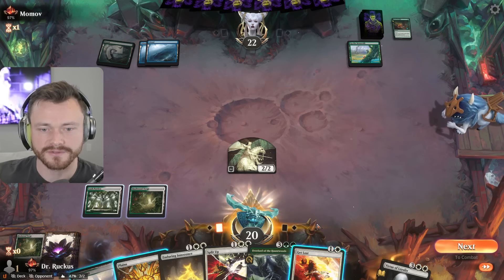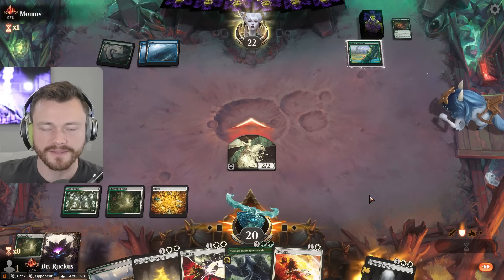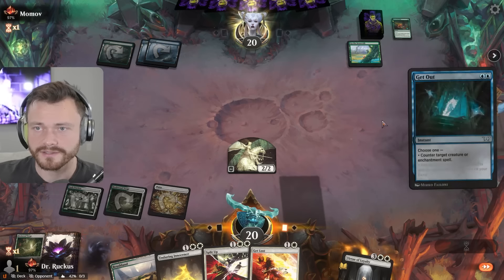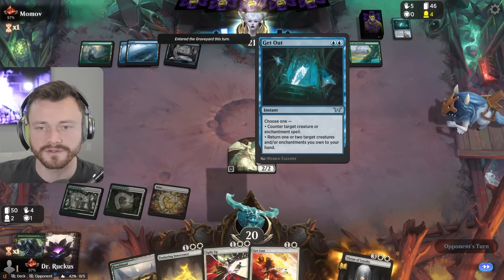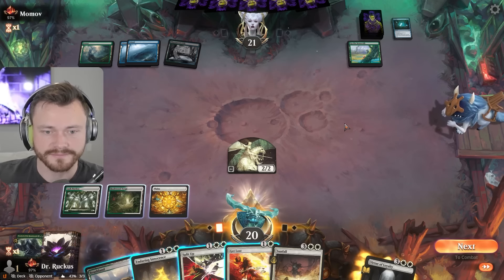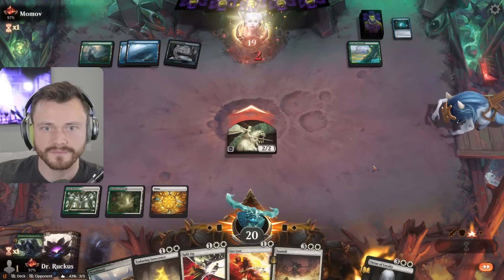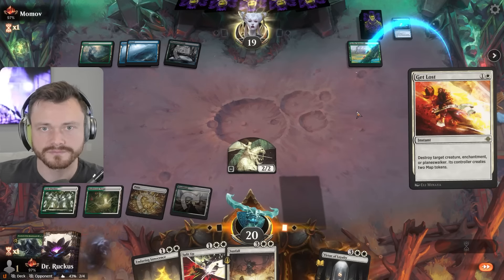I'm not going to Beanstalk yet — I think ramping might be the best thing we can do here. Virtue of Loyalty at some point might be good. They might fish-bounce it into the Flood Maw. I still don't think they have space for counters — oh, they do. Counter target creature or enchantment. Return up to two target creatures or enchantments you own to your hand. That's very flexible, wow. That just seems like a really good card. I think they're getting close to the Crab turn.